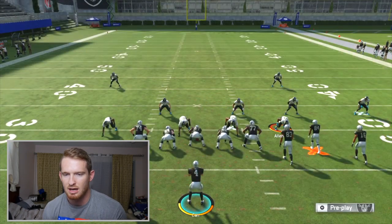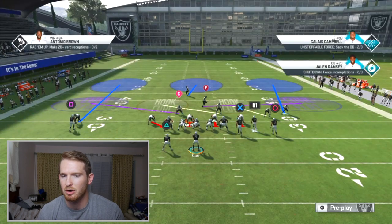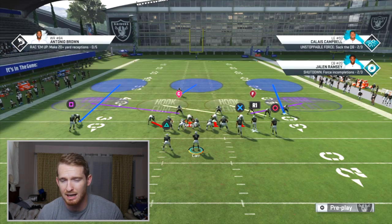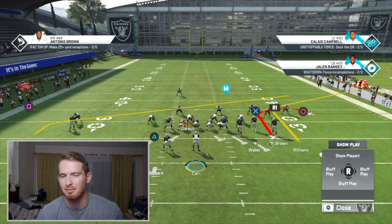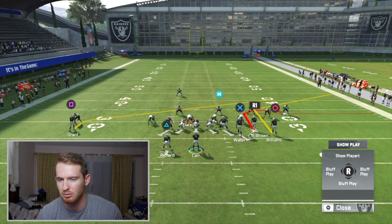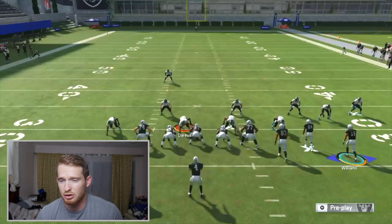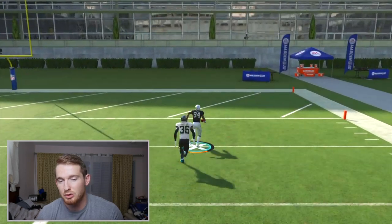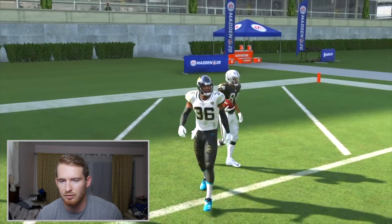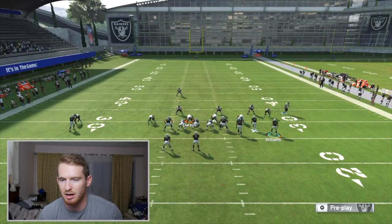Coming out against Cover 3 — it's base aligned right now with two high safeties, but normally in Cover 3 you'll have one high safety. For this to work, I'm going to max protect to give more time. The only two routes that matter are the outside receiver Williams and Antonio Brown in the middle of the bunch. All you do is put Antonio Brown on a fade, motion this guy, and hike it. He's wide open! I'll show a replay, but be wary: if the corner comes out head up on Antonio Brown, it's not going to work.